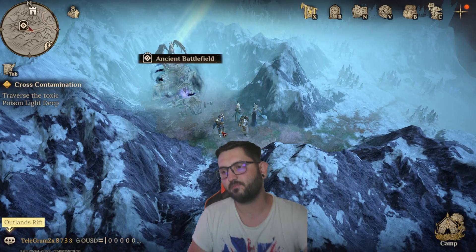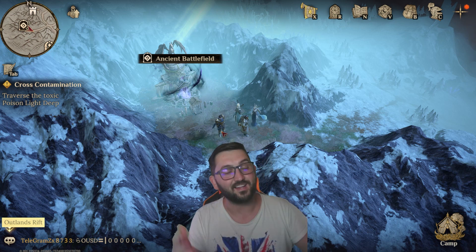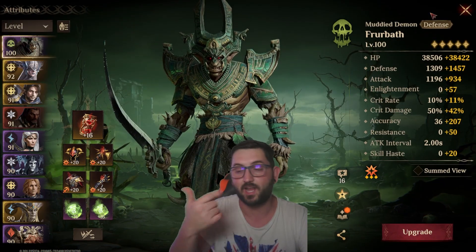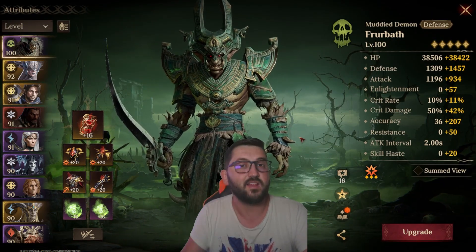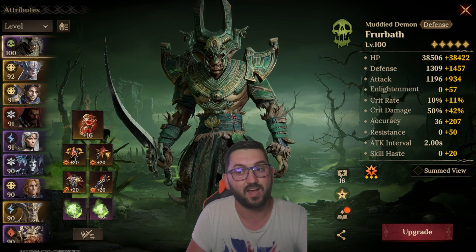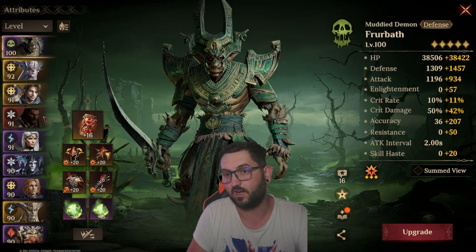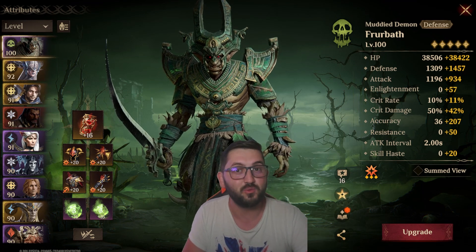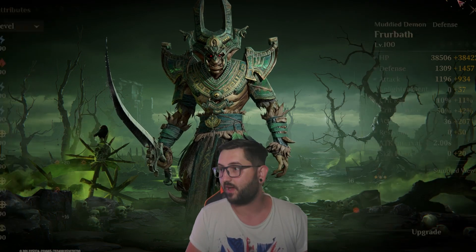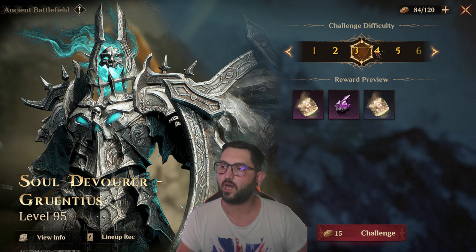What I want to show you today is a team I managed to put together without building too many heroes, because I don't get free resources in the sense of stamina pots - I'm only going to get some dice and healer light dice for more summons and artifact improvements. It's hard for me to build all the champions I want, but I want to show you a team that I got to farm stage five of the Ancient Battlefield.